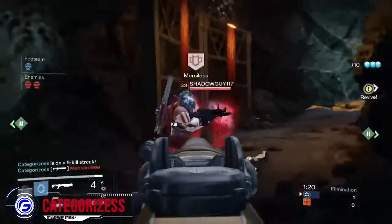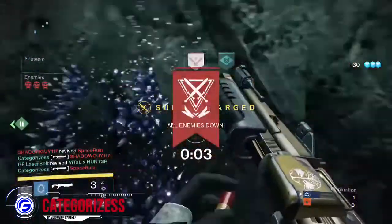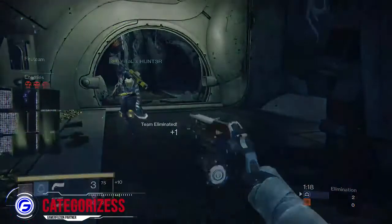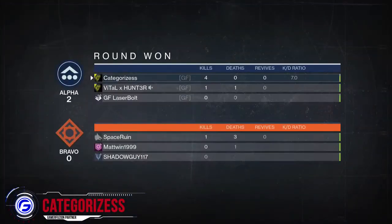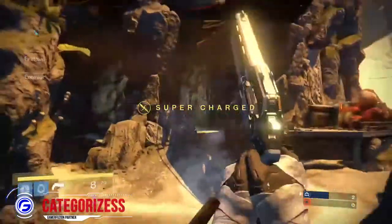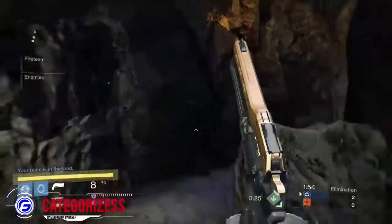The main reason you want top mid is because the flag spawns up top, right in that little center. So you really want to control top mid. There aren't a bunch of head-glitching spots on this map, so you don't really have to worry about head glitchers as much.